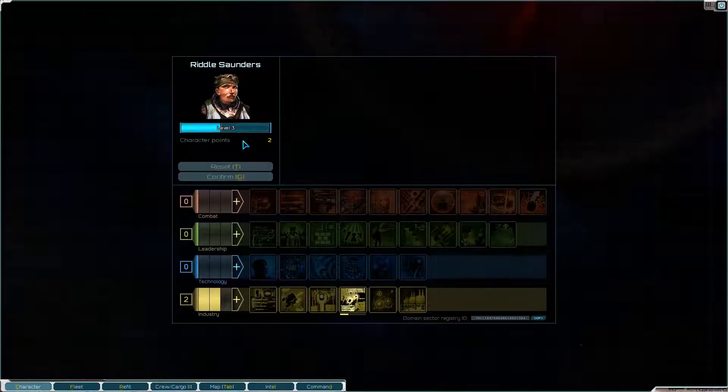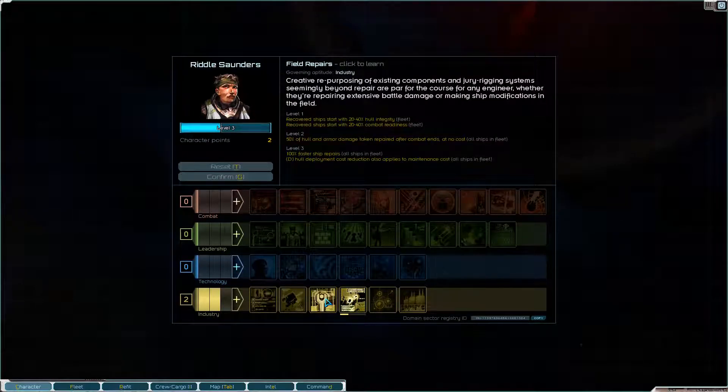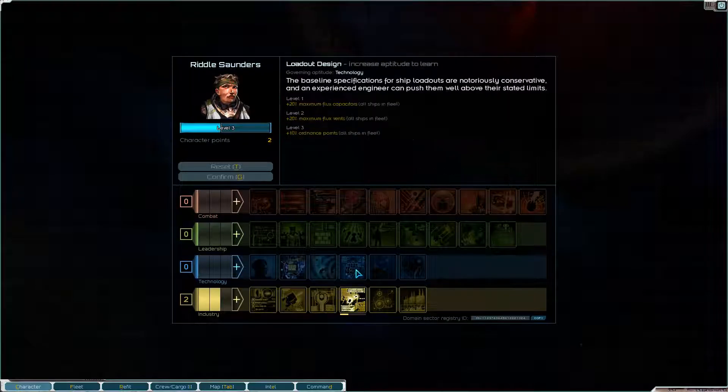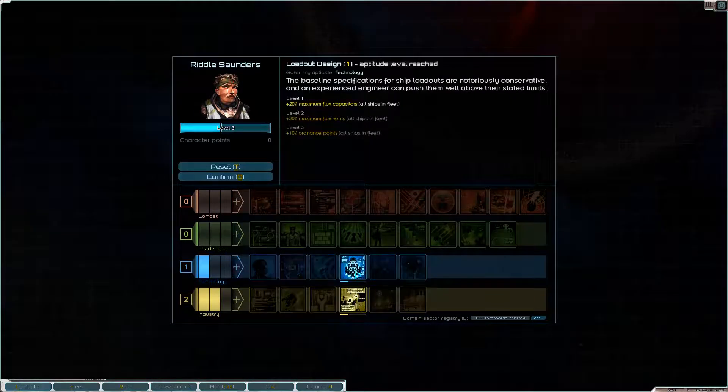We've got two character points that we could spend. I don't know exactly what I want to do — I think maybe we want to start going into loadout design. Yeah, I think we want to do that.